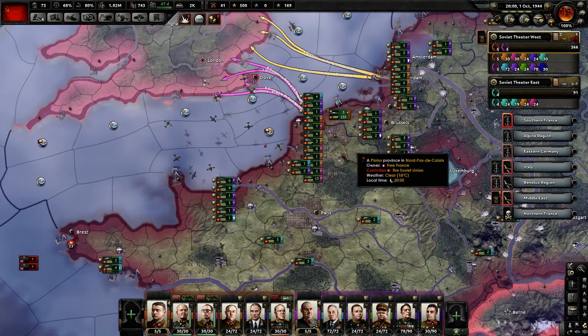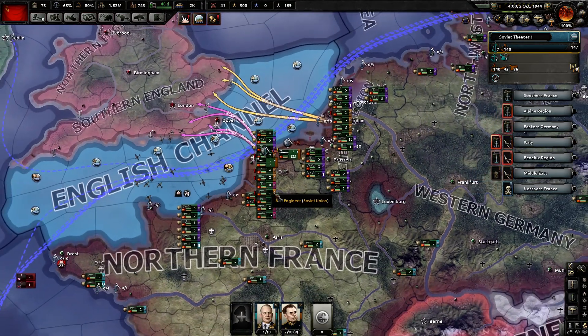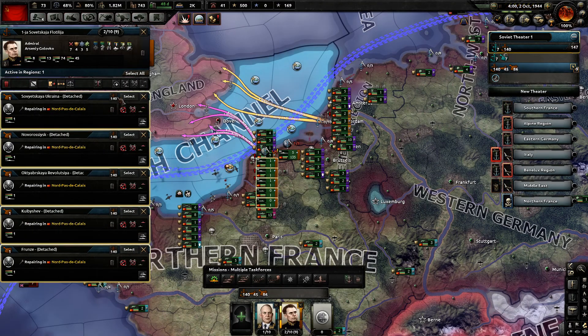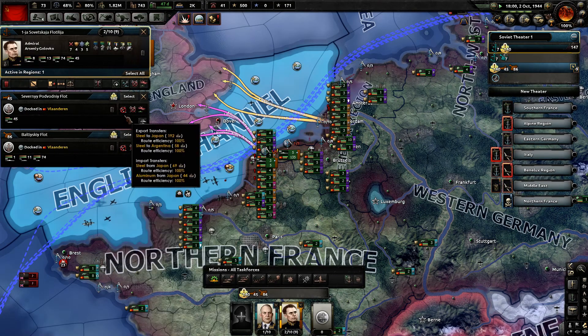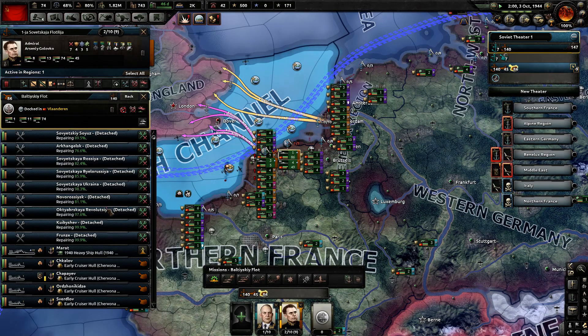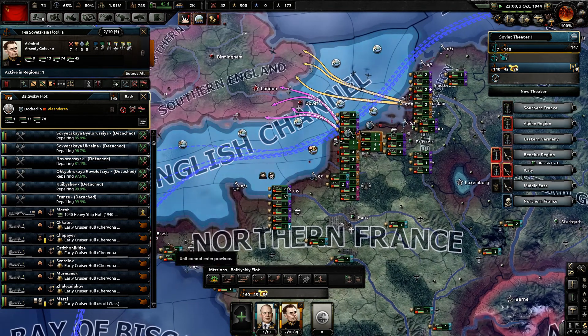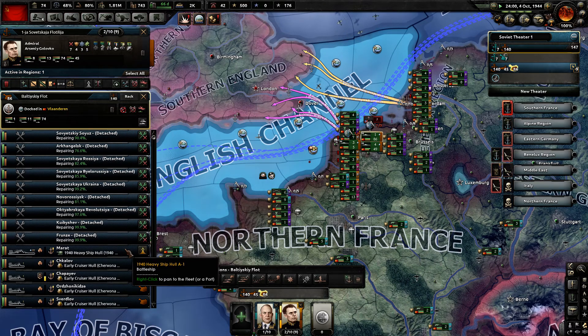They're attacking right there — maybe I time it with that. I definitely need these battleships to be fixed; there are some pretty heavy debuffs going on. It's cool that it tells you what the debuffs were: one was a broken propeller, which was negative 90% to speed — so that was going to be pretty bad.